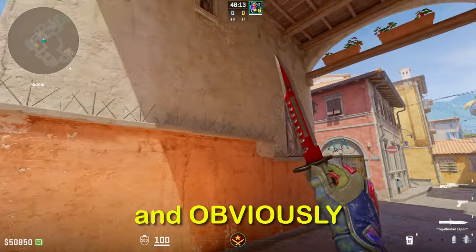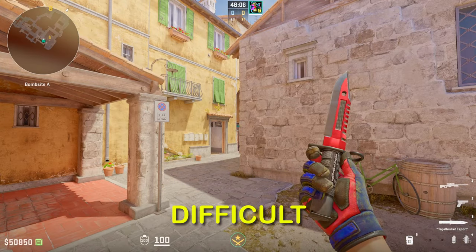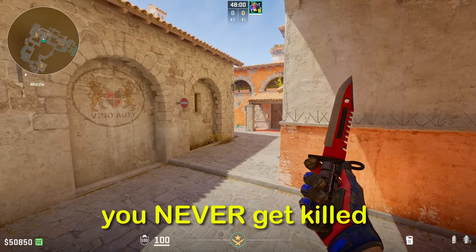It's super effective, and obviously it's not easy to flash — it's such a small gap that getting a flash to hit right in this area is super difficult. But what if I told you I have a perfect lineup that will perfectly flash this angle and guarantee you never get killed from this gap again?